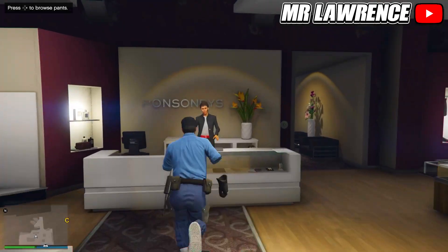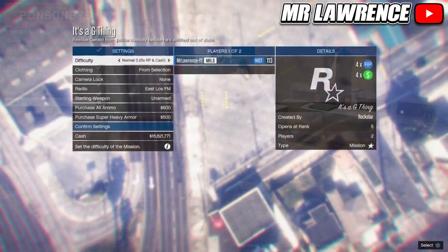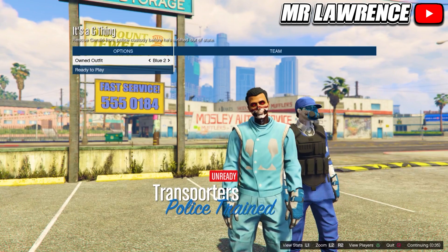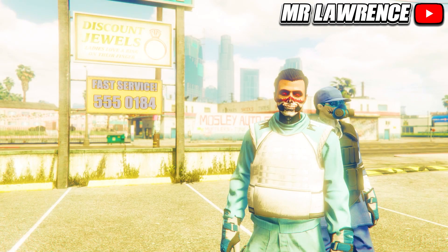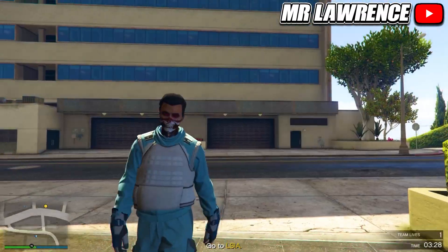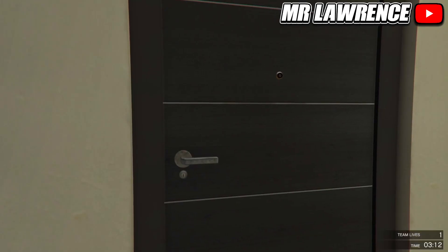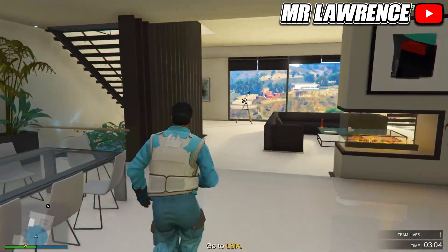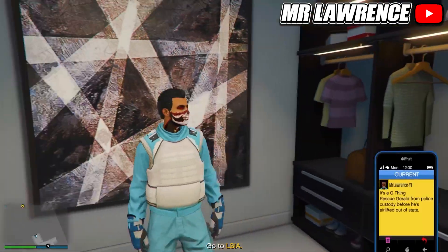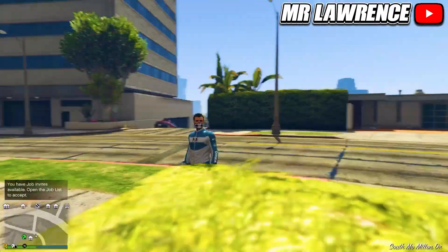Now go back to the clothing store and equip the blue Gorka suit again. Start the clothing merch job, change the clothing to player-saved outfits, invite someone and start. Switch your outfit three times to the right and ready up. Then go to the water rope inside your apartment, then quit the mission. You can now equip the baby blue outfit.